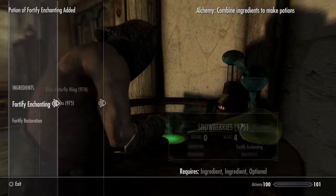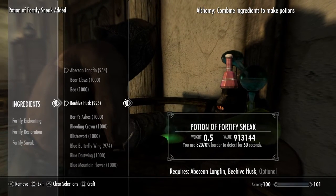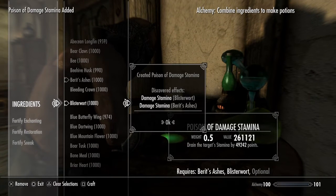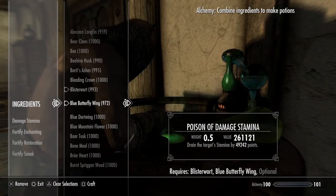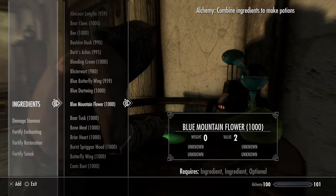Just make loads of them, and then you can make different types of potions — like poisons or anything, just sell them. Or if you want to one-shot anything, you'll be able to just one-shot anything anyway. You should make loads of potions so you can just sell them.